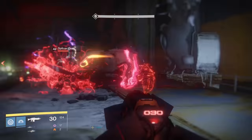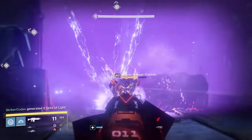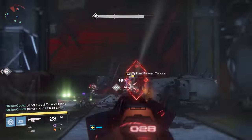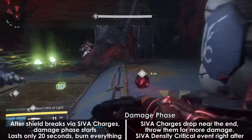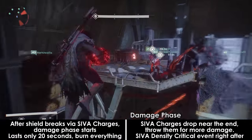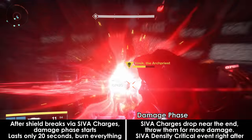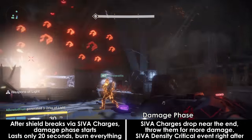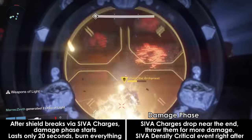In order to bring down the boss shield, you need to damage it enough with SIVA charges. This can be done in as little as 3 bomb waves, with 3 bombs hitting each time. As soon as the shield is brought down, you can begin blasting the boss with damage — Weapons of Light, shadow shots, whatever you want to use. This damage phase only lasts 20 seconds, so use everything you have. Towards the end of the damage phase, a couple of SIVA charges will fall from the sky, and you should use these to dump a ton of extra damage into the boss while he is still vulnerable.